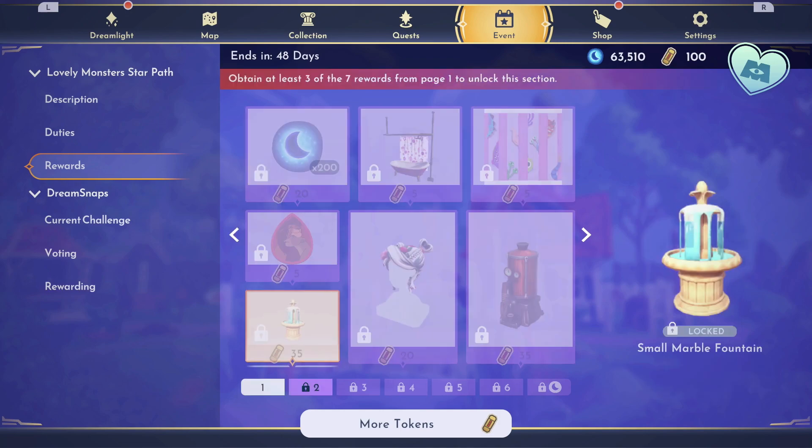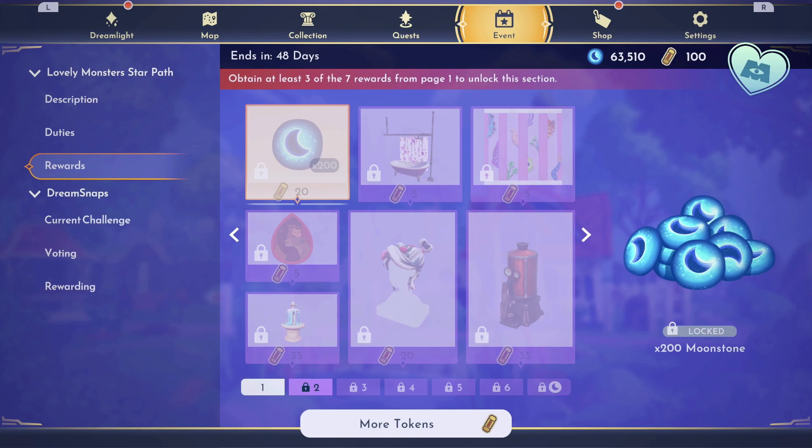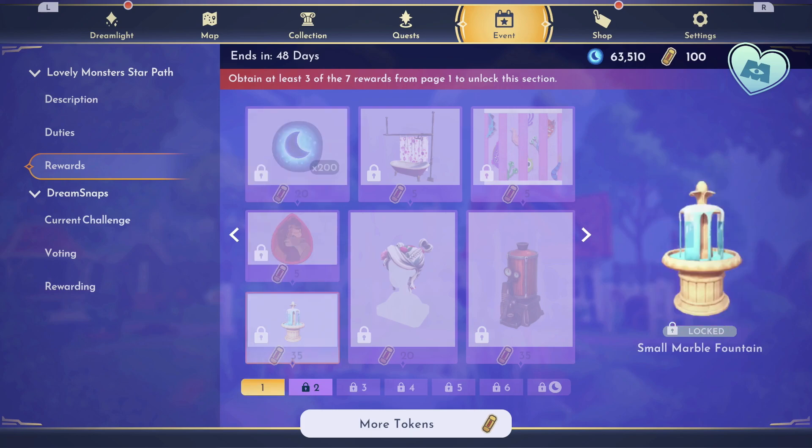After you have 3 there, you can unlock the small marble fountain, the coffee machine, the clawfoot tub, 200 Moonstones, and I think everything else on this page was on the base path.